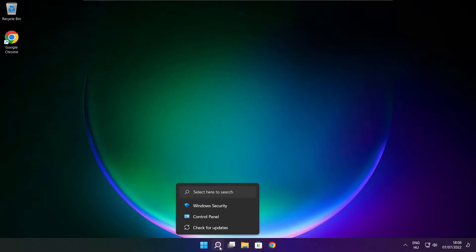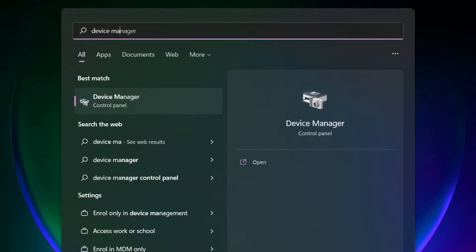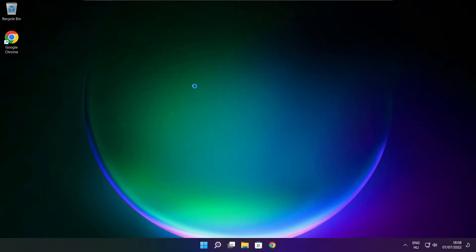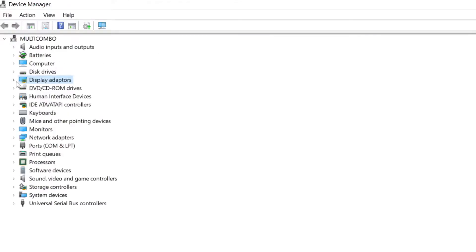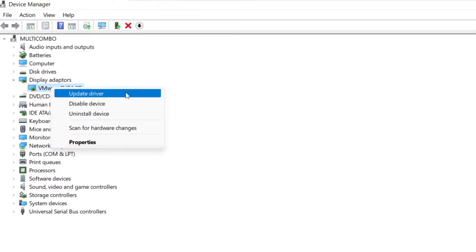Click the search bar and type Device Manager. Click Device Manager. Click Display Adapters. Select your display adapter, right-click and update driver.